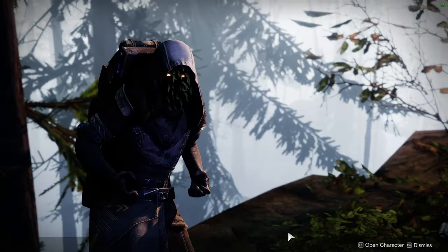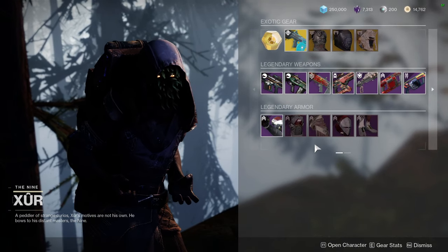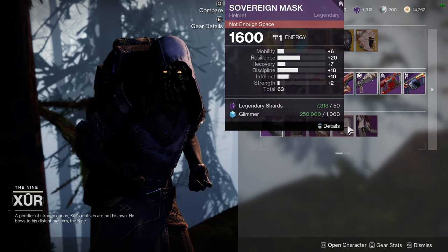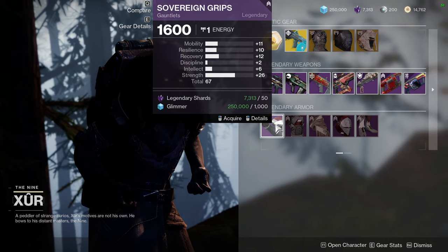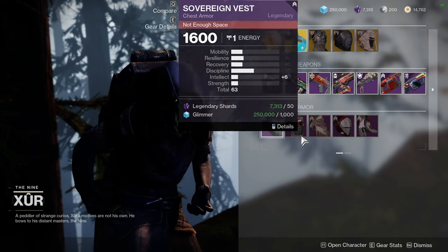So I definitely think you should pick this armor up because a lot of it is really cool. But I would pick up only the unique things about it because the helmet is like a one-to-one for the Hunter and Warlock. If you have the legendary shards — remember, legendary shards are going away — so you might as well just pick all this up.